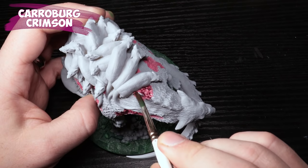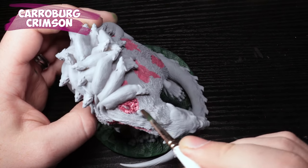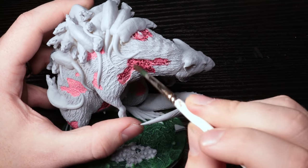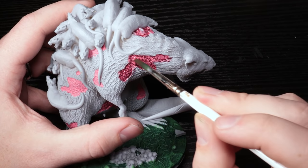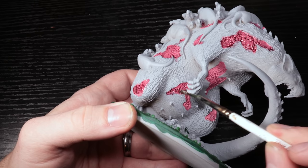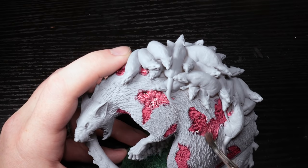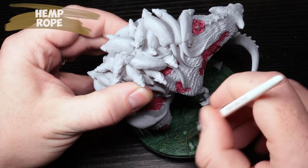Now we're going to swap gears and go to Caribou Crimson. Every time I see this it's kind of a pink-purple, but when it stacks and pulls together — that's what these shades are for, right? It gets into the recesses and as it stacks it darkens up. Otherwise it's just barely a tint on the Warlock Purple, because they're almost the same color technically — which is kind of great. As you can see it's already looking kind of gross.